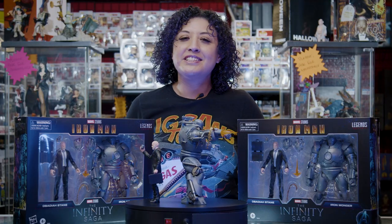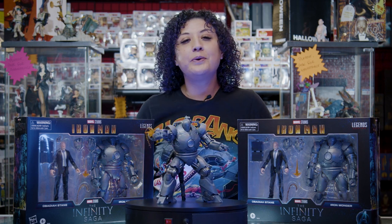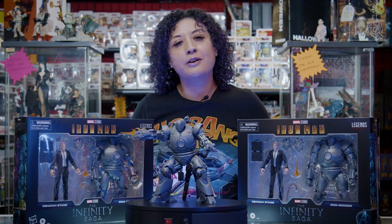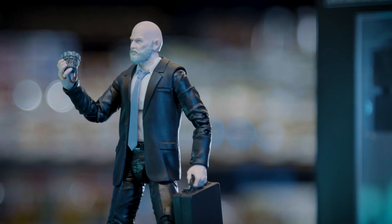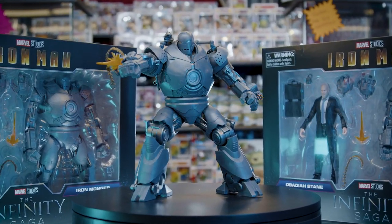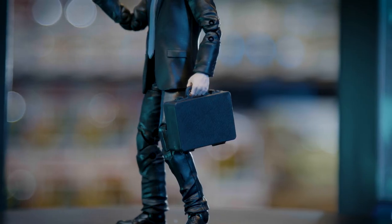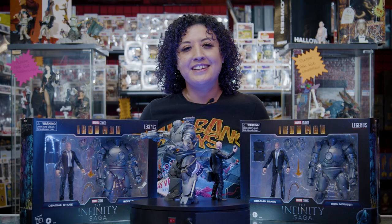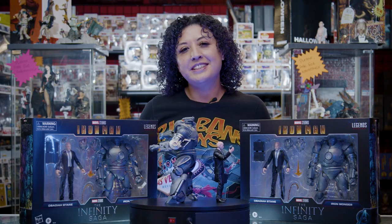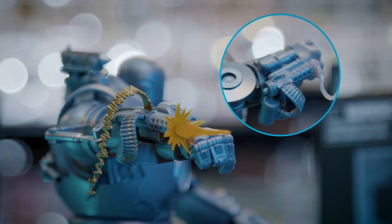Next we have the villain that started Tony on his path — but let's not give him too much credit, he did try to kill Tony. Here we have Obadiah Stane and his Iron Monger armor. Stane looks just as he does on screen, but the hulking Iron Monger takes the cake — you can really see the power and weight of this tank with legs. Obadiah comes with a suitcase and the arc reactor ripped right out of Tony's chest. As for Iron Monger's accessories, you get a set of alternate hands, blast effects, smoke effects, and some bullet shells.